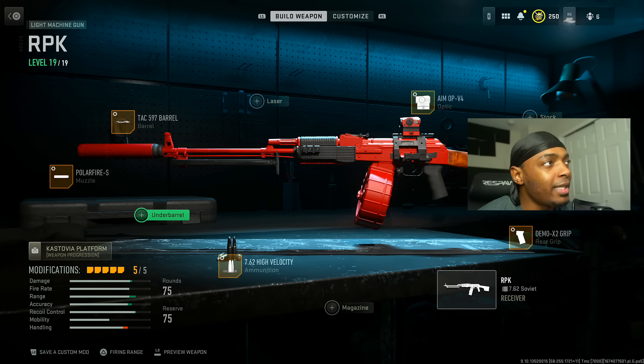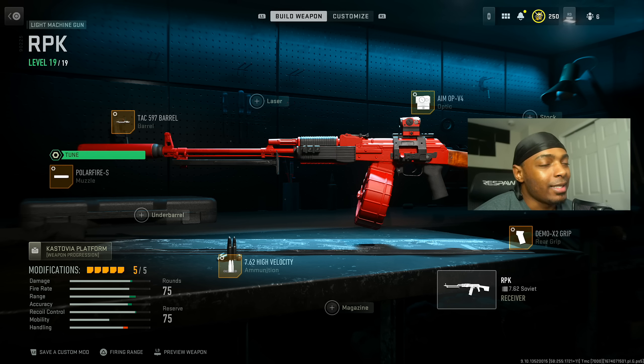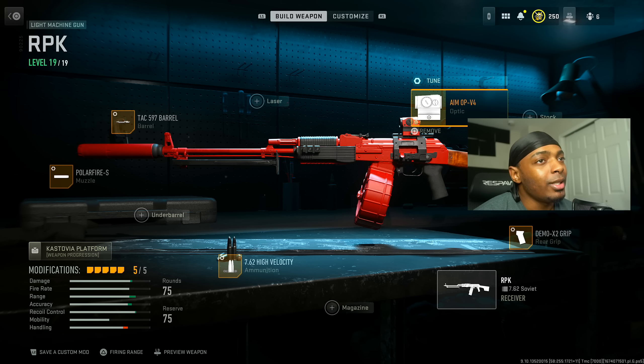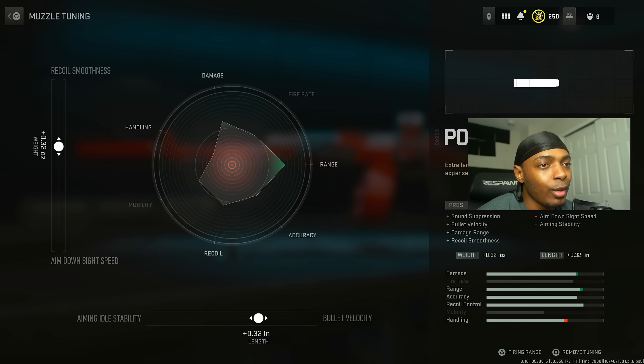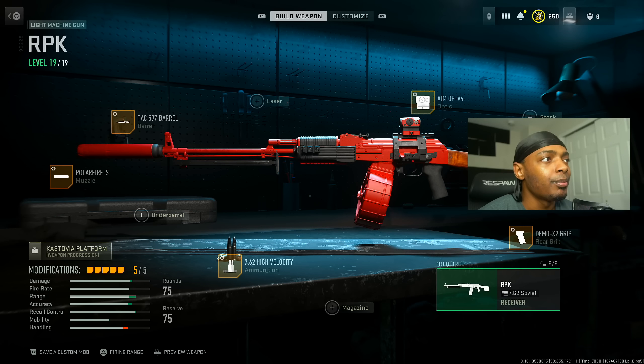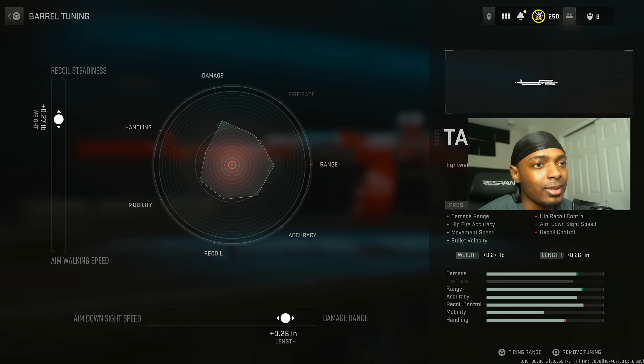Next we're moving on to the RPK — pretty much everyone's favorite weapon right now. We start with the Polar Fire S muzzle for sound suppression, bullet velocity, damage range, and recoil smoothness at the cost of aim down sight speed and aiming stability. We increase bullet velocity at 0.32 inches and recoil smoothness by the same amount.